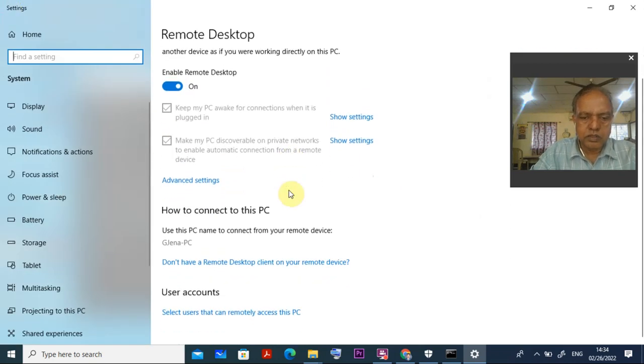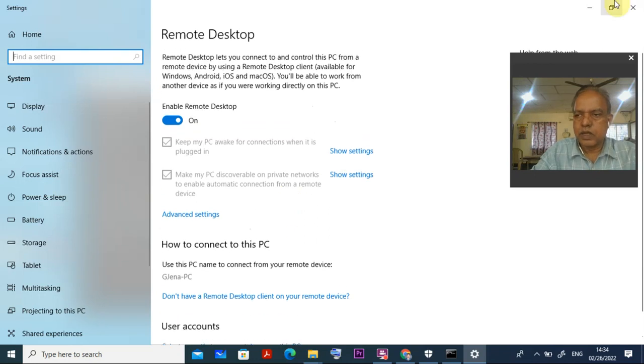Now you have done all the things and everything is ready. First, you disabled the firewall and all the antivirus. Second, you enabled the Remote Desktop. In the meantime, you collected the details of all the systems: the system name is GZNA-PC, the username is 'user', the password you have given, and the IP address is 192.168.0.114.